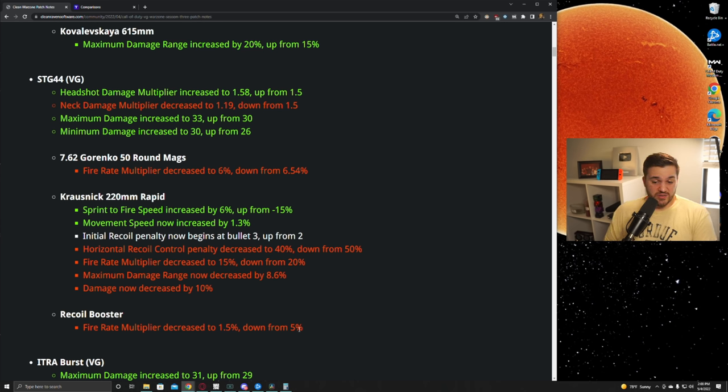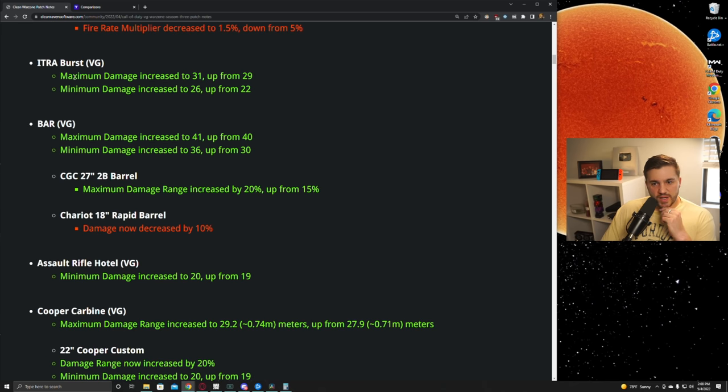The ITRA burst caught a nice buff — in the first damage range it got two extra damage on base damage, and four extra damage out at longer ranges. The ITRA was just not good at all before. It's weird because the M16, AUG, and FR 5.56 — the burst guns from previous games — had all their drop-offs removed because that was the only way they could be made viable, but for some reason the ITRA still has a pretty significant drop-off. I need to play with this more before I can tell you if it's any good.